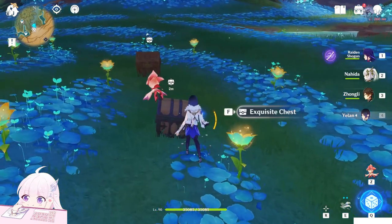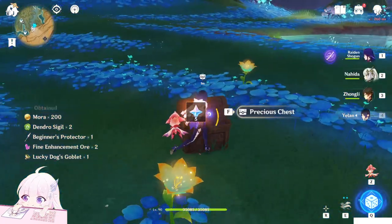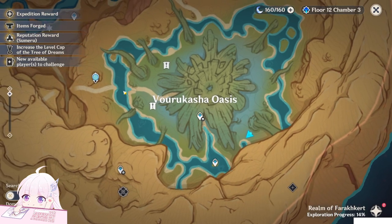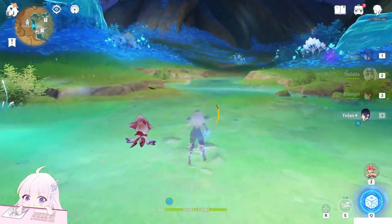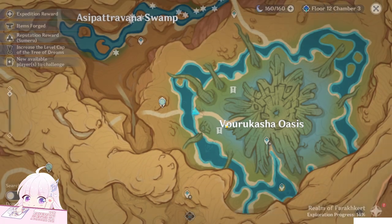Now let's get them — one and two. Perfect. Next one is here. Just use the Statue of the Seven. If you do this on all three nurseries — one here, one here, and one here — you will get an achievement, which is pretty good.